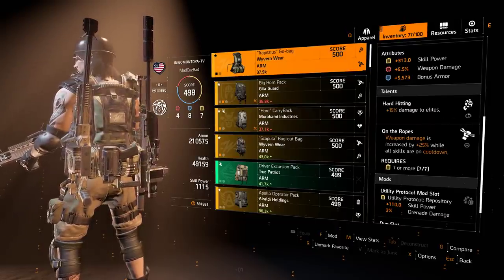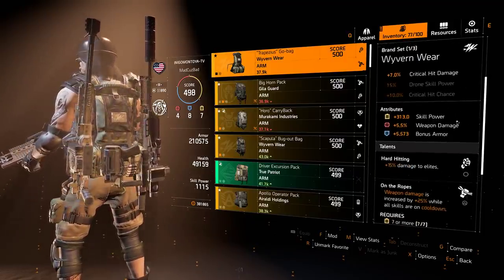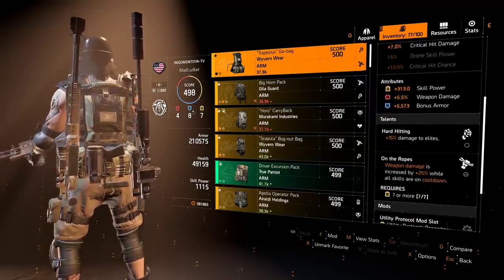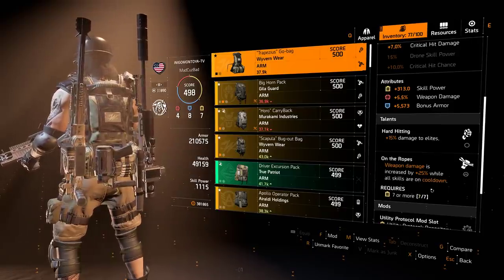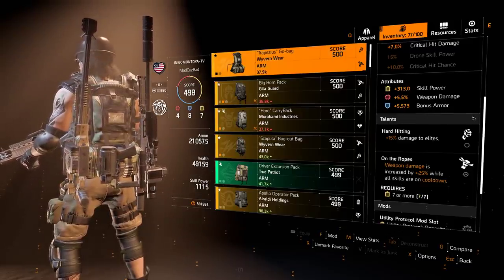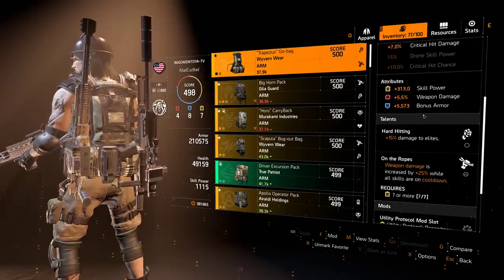Instead of going Hardened, I go with Hard Hitting for damage to elites. If you want survivability, I recommend Hardened on your backpack. This one has weapon damage, armor, skill power, and a utility mod slot, so I'm getting 2 yellows here that I needed for the 7. It's not the greatest backpack but it's pretty solid. Come patch, this hasn't been rolled at all, so I'll be able to roll this weapon damage to very high amounts, or this armor to 40,000 to 50,000 armor — no joke, 40,000 to 50,000 armor you can put on this backpack. So that's pretty awesome.